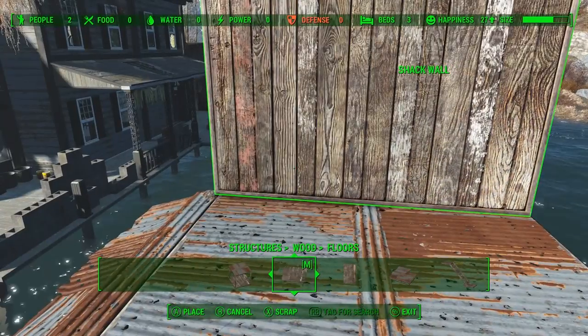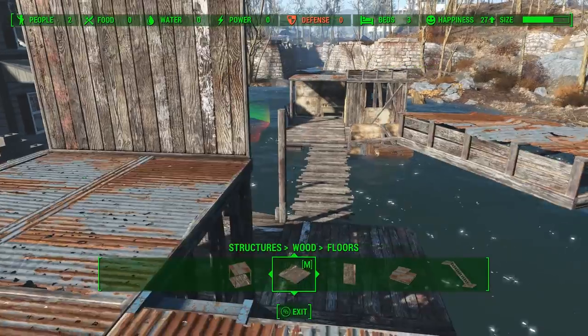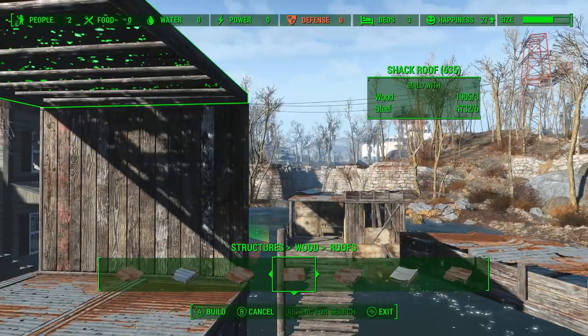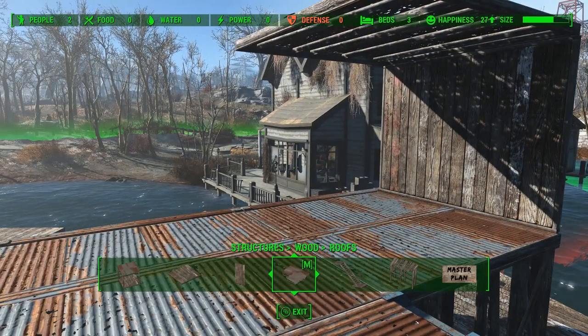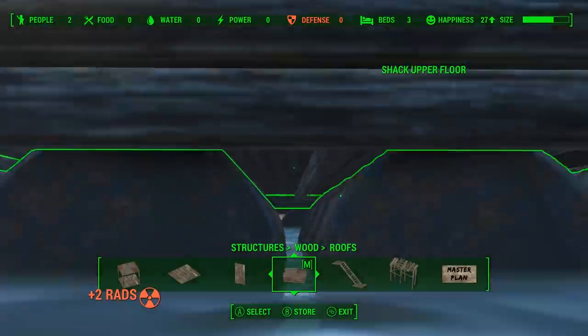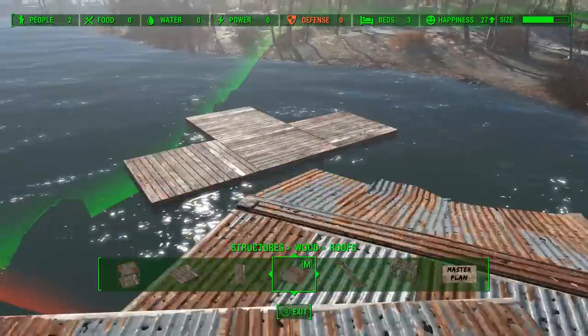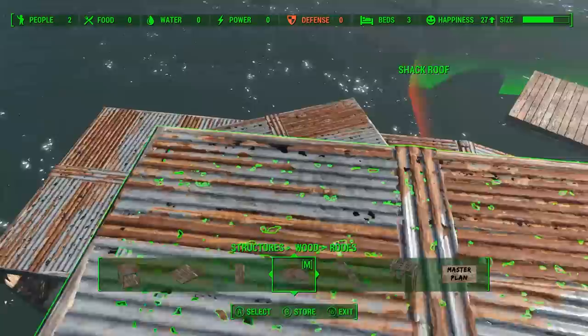Here we are on the roof and we're going to build yet another covered patio. I just really like the way covered patios are, especially here on the water — just gives you a nice open feeling. I can't tell you how many times I fell off these structures; I've used so much Rad-Away just from all the time I spent in the water.